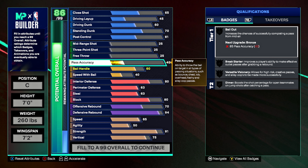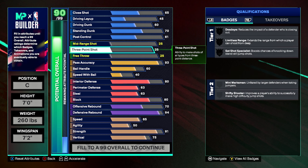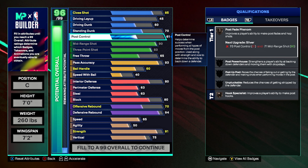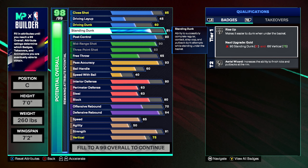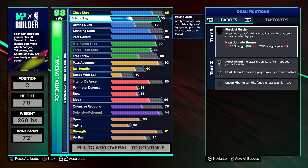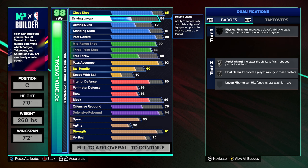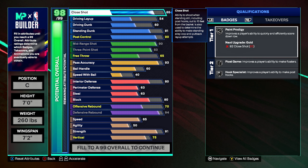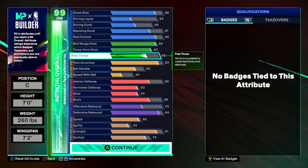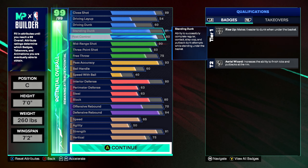Pass accuracy is probably the highest — actually my second highest — it's gonna be 93. We're gonna max out our three-point shot to 83, max out mid-range to 90, post control at 90, standing dunk 81, driving dunk 60, driving layup 54. We put four points so we can get close shots to 89, and the rest go on free throws which gives you 75.